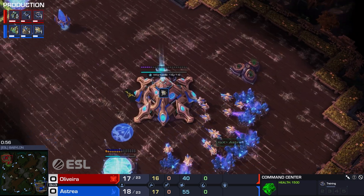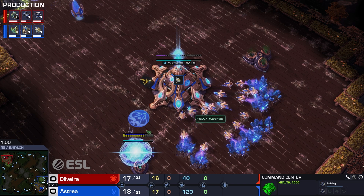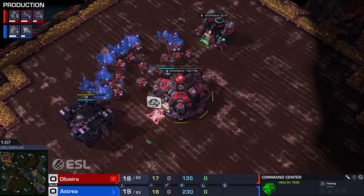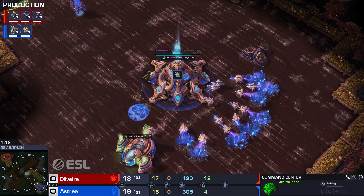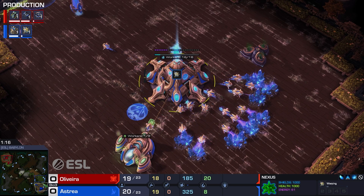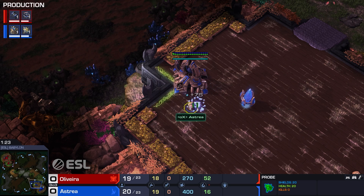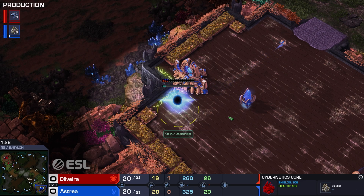What are we going to be seeing from these two players? For now we've got a double gas opener from Olivera. Olivera has taken it a little bit easy in general after winning the world championship — had a great set of runs. Oh, he accidentally built a pylon there; I think he was testing to see where he could build the structure.